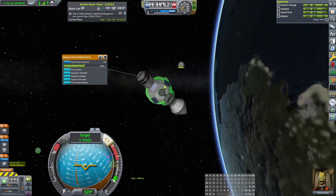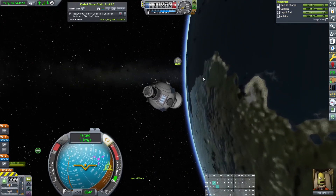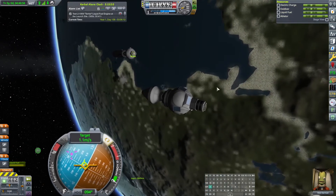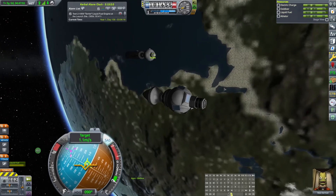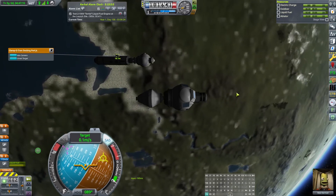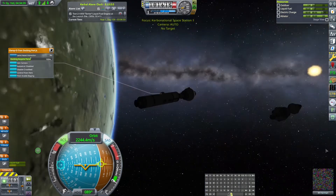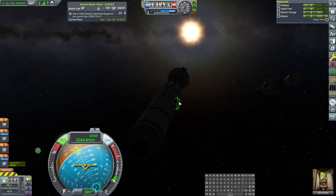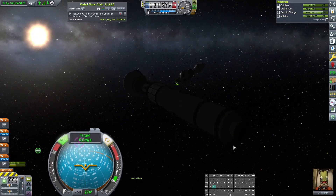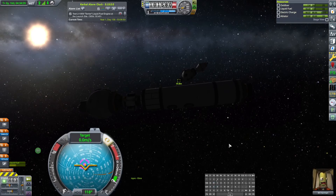We're going to control from here. I don't even know if that's a docking port — no it's not, because the docking port is not there. The docking port is somewhere on the side. We're going to sidle up next to this guy. There's the docking port, so we want to set that as our target. Now the space station can roll. We control from here, and if that is our target we should be able to do this — that should be good enough for a docking.